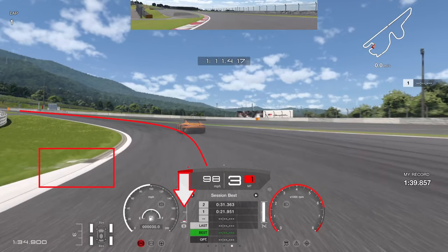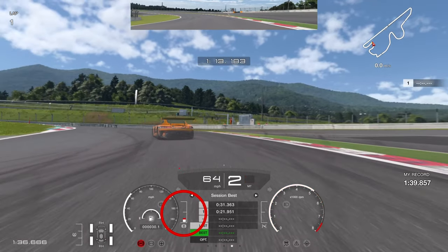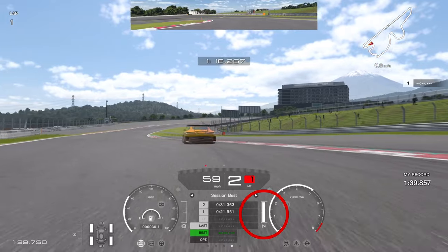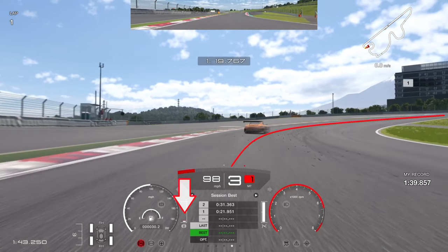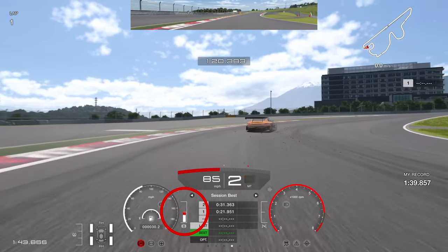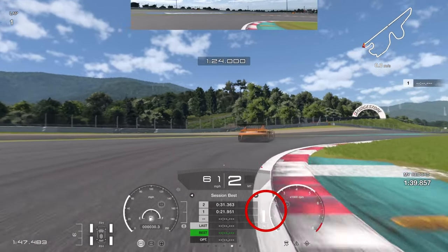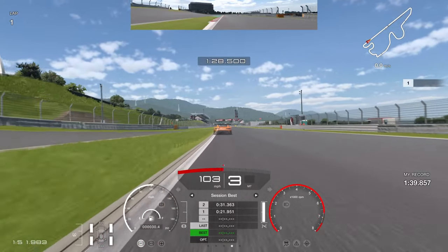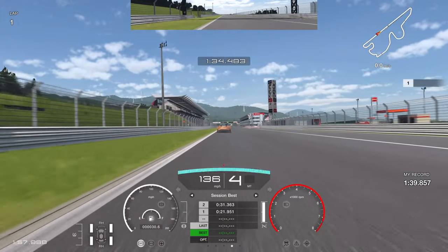Into the next zone, use the end of the curb on the left as a reference. Let the car go wide then swing it back in with trail braking, then lift and back on the throttle to rotate through. Maximum throttle on exit — use the right-side curb, you get a lot of grip off it. The final corner has no real braking board reference, so use a visual reference and brake a little early rather than late. Good rotation into the right-side curb, throttle earlier, and that exit speed carries all the way to the finishing line — the better your exit, the more time you gain.